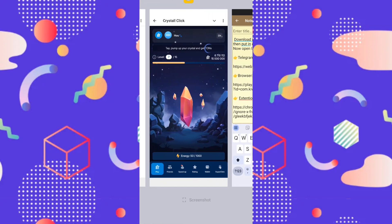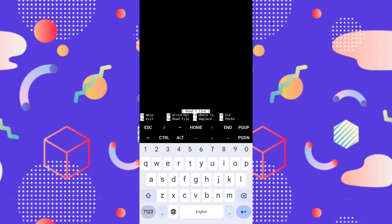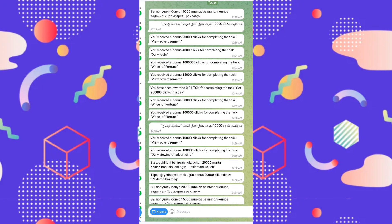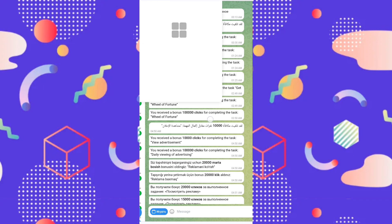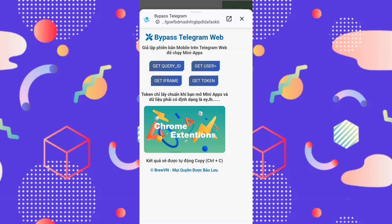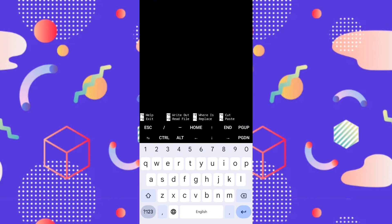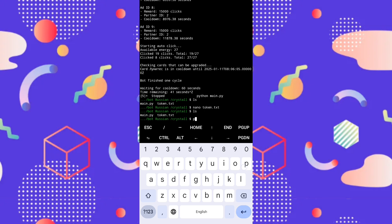After installing all commands, it will show main.py and token.txt. You click nano token.txt to put in your token. Return to Kiwi Browser, open your bot, click the extension in Kiwi Browser, click Bypass Telegram, and click 'Get Token.' Copy your token, paste it in, then press Control+X, Y, Enter to save. Then run: ls, Enter, then python main.py.